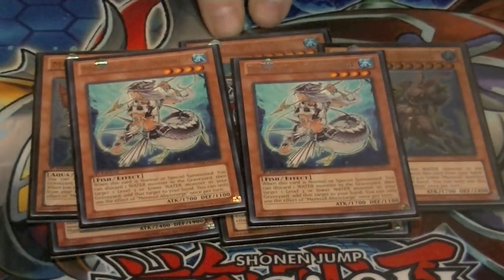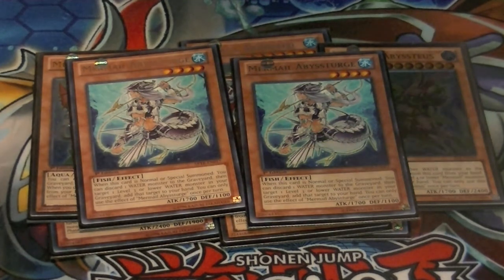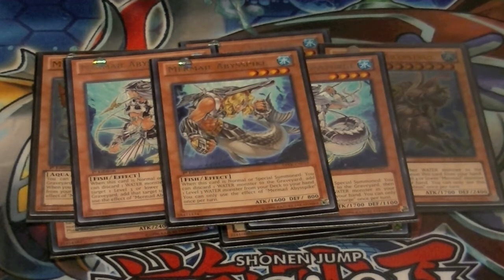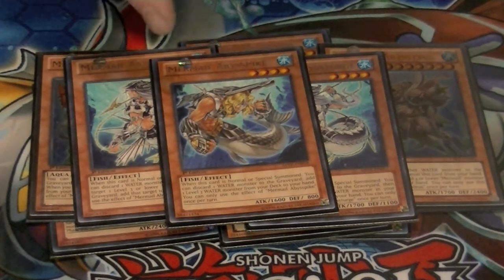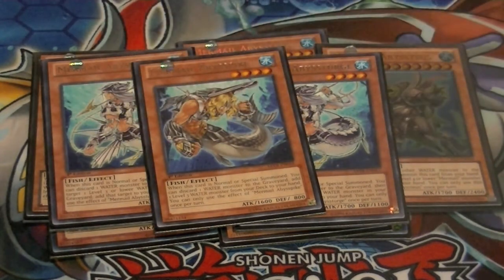Two copies of Abyss-Turge — discard a water monster from your hand, typically you're going to be ditching Gunde, Marksman, or Infantry. This lets you add a level three or lower from your graveyard back to your hand. And one Pike, which lets you also discard — when it's normal or special summoned, same as Turge — this lets you add a level three or lower from your deck to your hand. Really good to get your Linde, Gunde, Marksman, or Infantry, whatever you need.